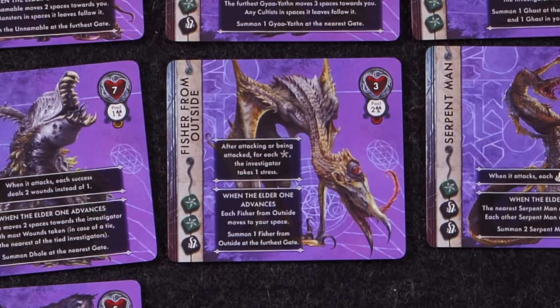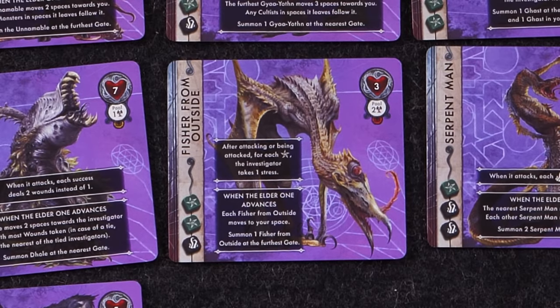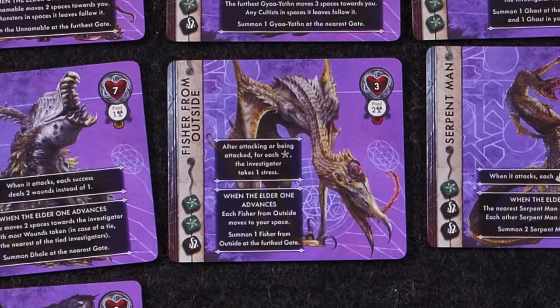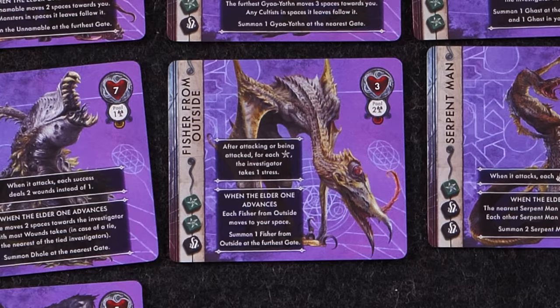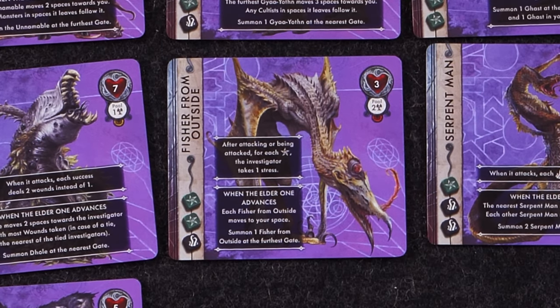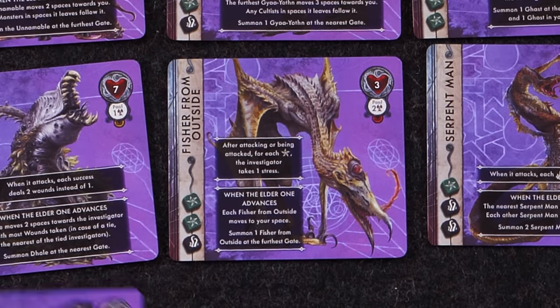And our favorite — the Fisher from Outside. After attacking or being attacked, for each star rolled, the investigator takes one stress. So when you roll stars, even if you have Arcane Mastery, you are still taking stress. When the Elder One advances, each Fisher from Outside moves to your space — literally flies into your space. Then you summon one Fisher from Outside at the furthest gate. Two green, one black, three health, two in the combat pool. Those are our great nasty unknown creatures.